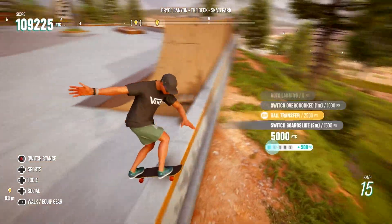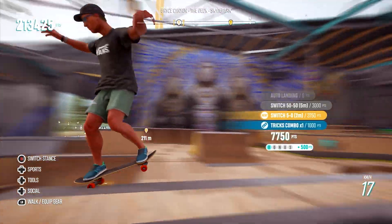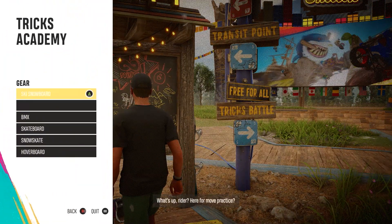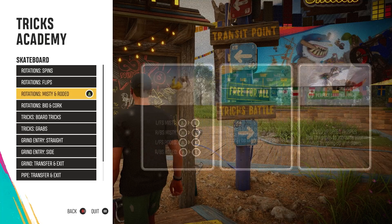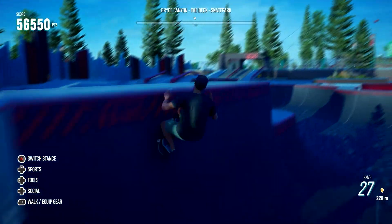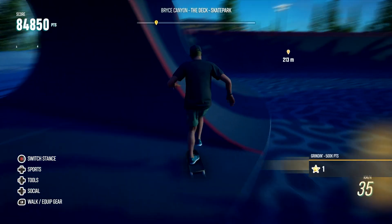Skateboarding takes grinding to a whole new level. Your board orientation towards the rail and the angle you take at entry will play a crucial role in defining the grind you'll perform, unlocking 12 grind moves in total. If you're unsure or need direct in-game explanations, make sure to pay a visit to the tricks academy. Once you've initiated a grind, don't hesitate to try new inputs to switch the type of grind on the go. You can also grind the coping on the edge of a half pipe or bowl and stall with the skateboard.